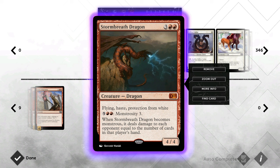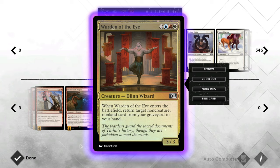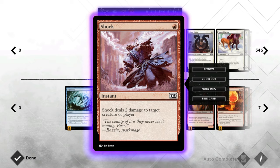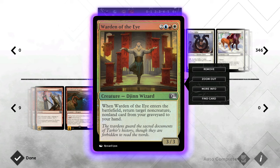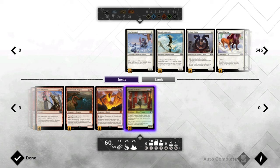Stormbreath Dragon can just go to the face, and if our opponent doesn't find an answer it can win the game and also go monstrous. Inferno Titan serves as another sweeper effect plus removal spell plus finisher — it just does it all. And finally the Warden rebuys our burn spells. It's very important for the Warden to have cheap targets like Vaporsnag and Shock, because on turn six you can play the Warden, get those back, and play them right away. If you rebuy a Banefire you can Banefire for five, play the Warden, Banefire for five again — that should be enough to kill most opponents.